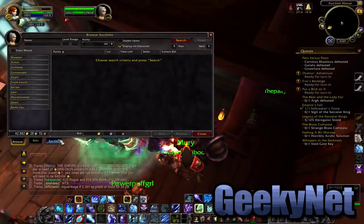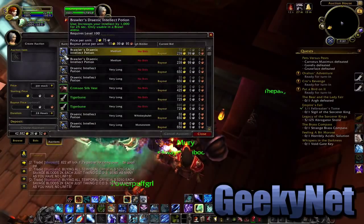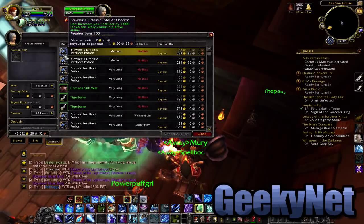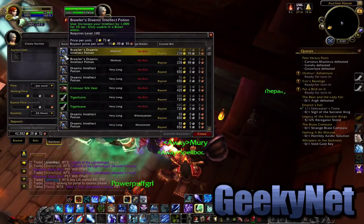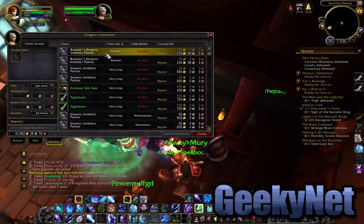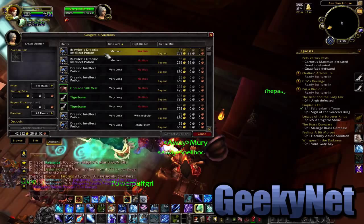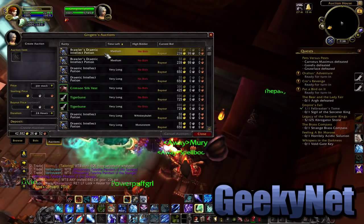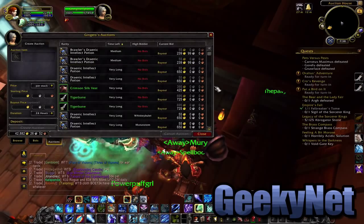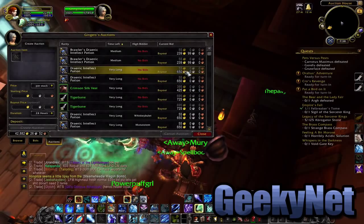I am talking about the Brawler's Potions — specifically the Brawler's Draenic Blank Potion. So you have Brawler's Draenic Intellect Potion, Brawler's Draenic Agility Potion, etc. You can buy these for about 1 gold for 5 potions in Brawler's Guild, which is located in Stormwind by the Dwarven District. So 1 stack of these, which is a stack of 20, costs around 4 to 5 gold. And you can sell them for hundreds.